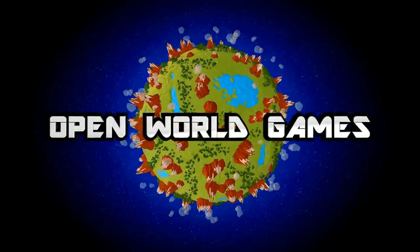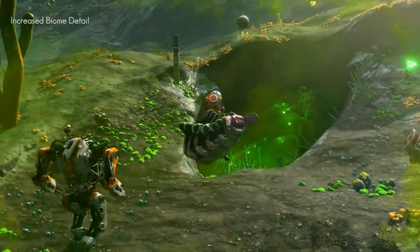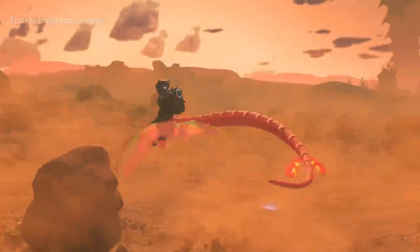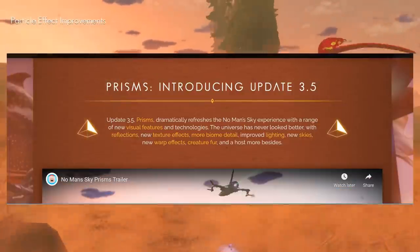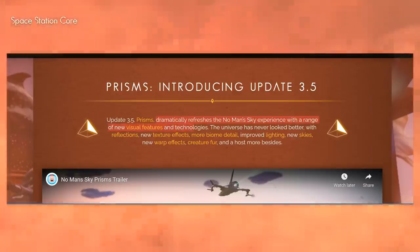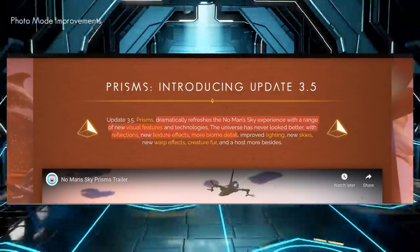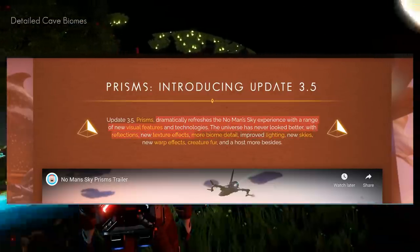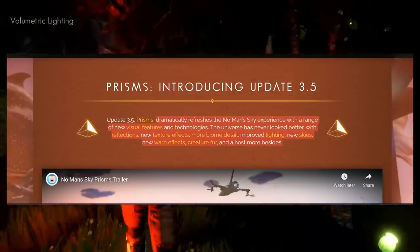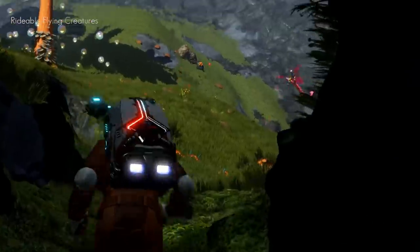Hey everyone, OpenWorldGames here. We are talking about No Man's Sky Prisms, properly known as Update 3.5. It dramatically refreshes the experience with a range of new visual features and technologies. The universe has never looked better — with reflections, new texture effects, more biome detail, improved lighting, new skies, new warp effects, creature fur, and a host more besides. It's an extensive update and we're diving into it right now.